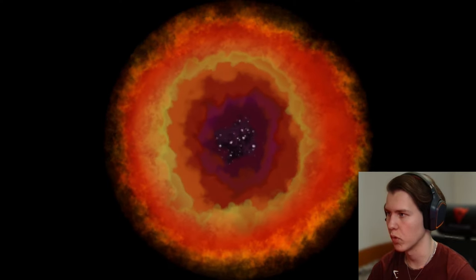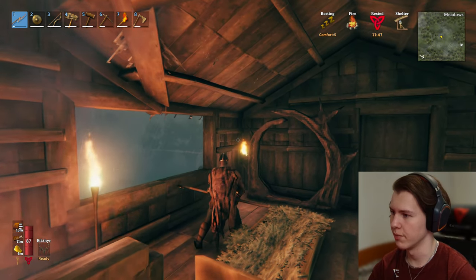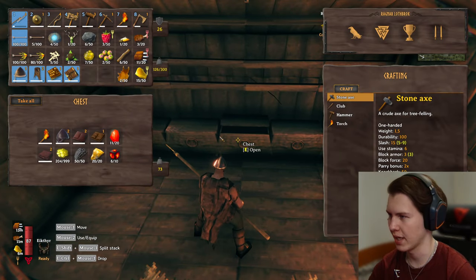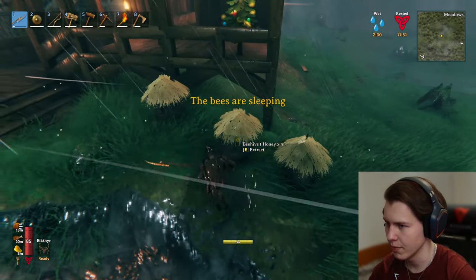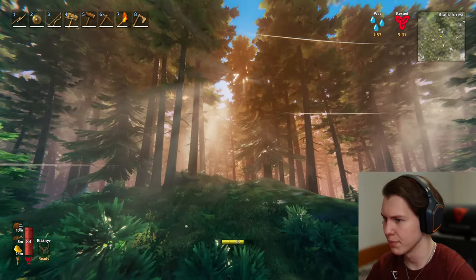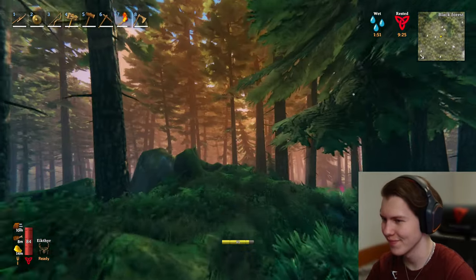How does this work — we just walk into it? It just plopped us over here. That's a storm going on, but where will it throw us when we go back? First things first — we have a new bee. Four honey, good job bees! This place is absolutely gorgeous, and now we can see it in first person as well. So nice.